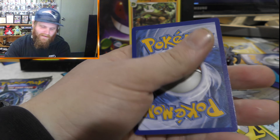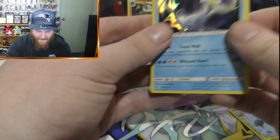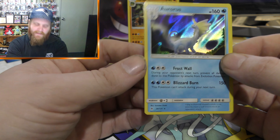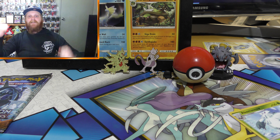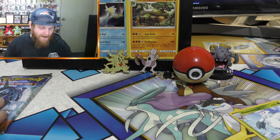We have a Psychic Energy. And we have a holographic — Aurorus guys, Aurorus. Mind my blocked nose there. That's my first holographic for the pack battle. Hopefully the next one's going to be a GX and put me in the lead, maybe. I don't know what Poker Bros has got, so we're going to have to find out. He probably might win this.